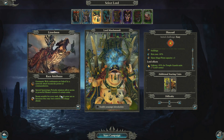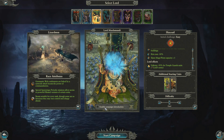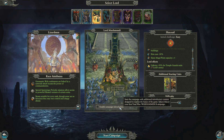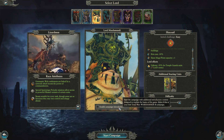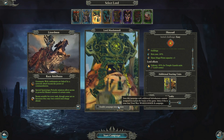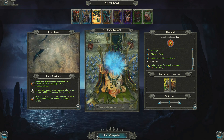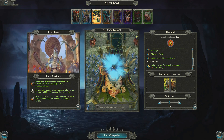Some beasts are so ferocious they may lose control and charge ahead - that basically just means they go berserk. Lord effects: minus 50% for temple guard units, which is very nice. Additional starting units with Mazdamundi are the Bastiladon with a solar engine and temple guards. I'm not going to bother doing the campaign introduction as that's more for if you're playing Total War for the very first time. So without further ado, let's jump in, meet Lord Mazdamundi, and experience the opening cutscene.